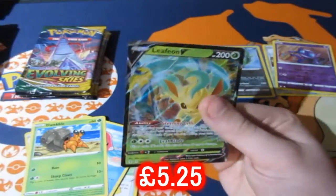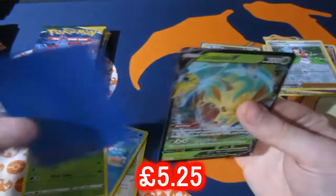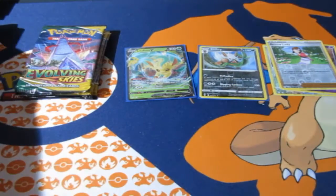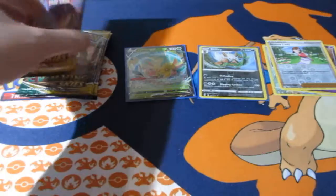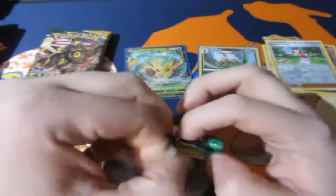There we go — we got a Leafeon V card! That is good, it's another Eeveelution. I'll take it, but it's not a proper Full Art though. Still, it's a good card and I'll take it for an Elite Trainer Box.